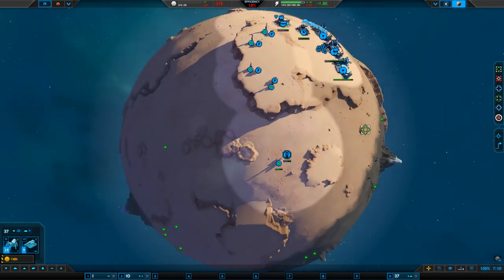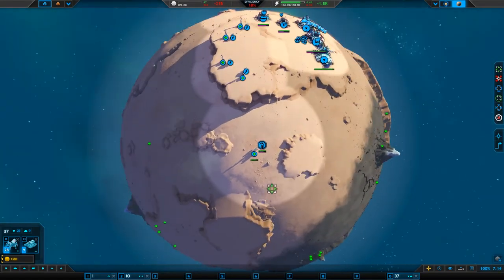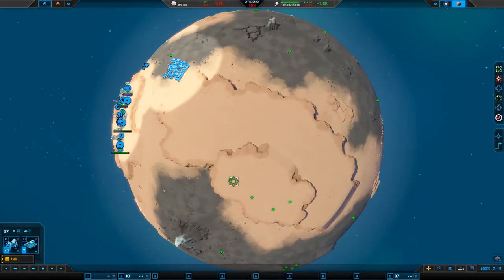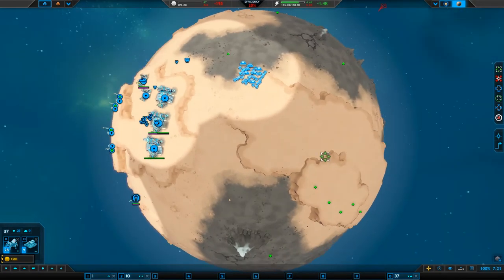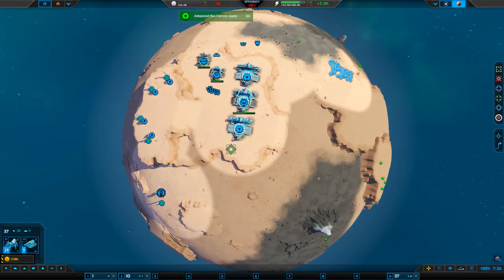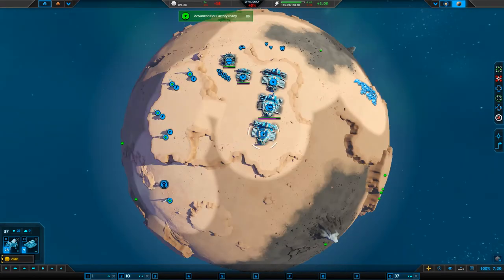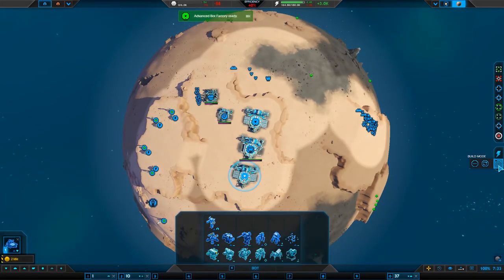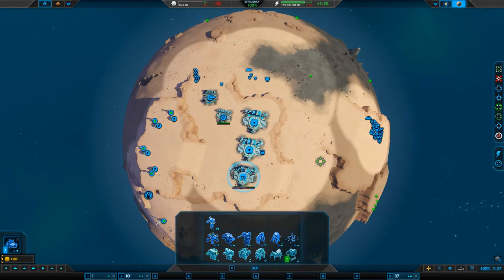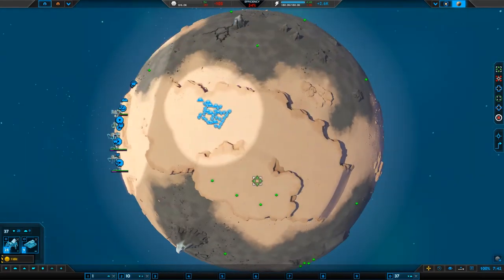I wonder how long it's going to take this guy to fill everything up. My commander's going around trying to fill in stuff that my other bots are doing — I don't know how that's going to react. We have an advanced bot factory ready. I'd like you guys spitting out spark bots over there in continuous — thanks. Let's get these guys back up.